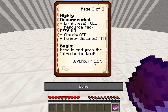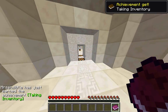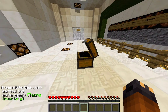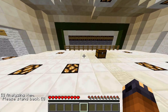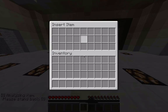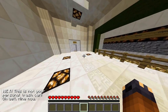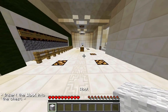Begin. Head in and grab the introduction wool. The 'reading is for chumps' guide, huh? Insert item. Analyzing item. Please stand back. This is not your personal trash can. Introduction — okay. Insert the wool into the chest.